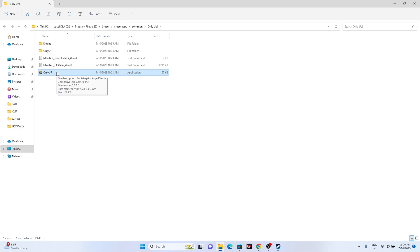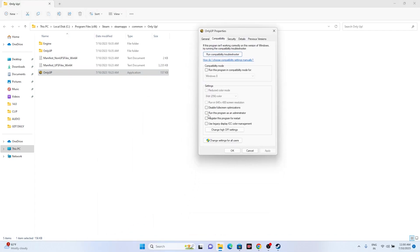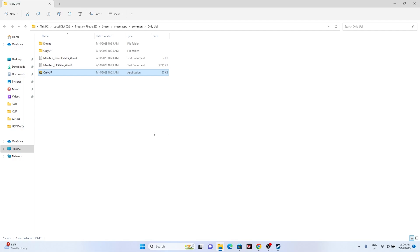The next step is running the game as an administrator. Since we're already in the installation folder, right-click the game executable, go to Show More Options, then Properties, and go to the Compatibility tab. Check 'Run this program as an administrator,' then click Apply and OK. This has worked for most users, so give it a try.